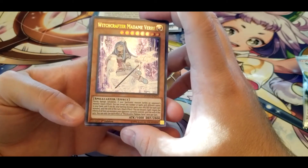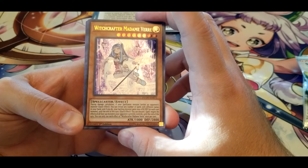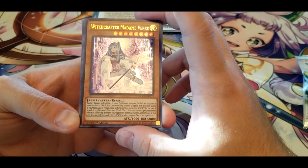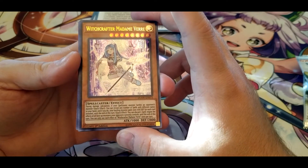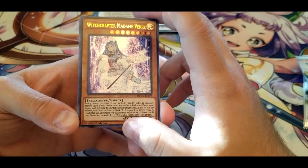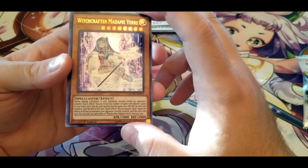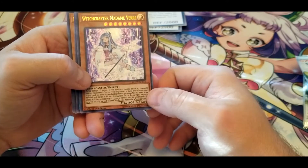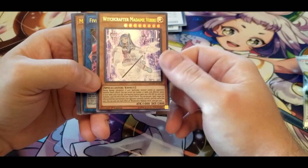Witchcrafter Madame Verre — during damage calculation, if your Spellcaster monster battles an opponent's monster, you can reveal any number of spells with different names in your hand, and your battling monster gains 1000 ATK and DEF for each card revealed until the end of that turn. Quick effect — you can discard one spell to negate the effects of all face-up monsters your opponent currently controls until the end of this turn. ATK is a bit low but DEF is fine for an 8-star. If you're running Spellcasters you're probably going to have spells, and she just gives a very good boost to your Spellcaster.